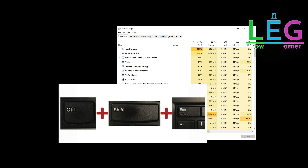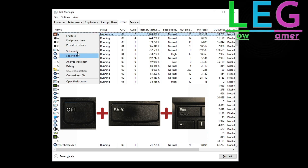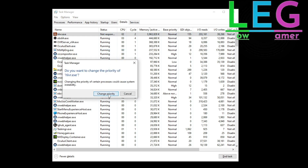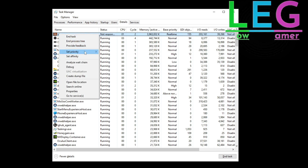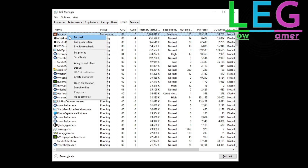Press Ctrl+Shift+Escape to open the Task Manager, then select the game and set the priority from Normal to Real Time. That's everything you have to do, and this will solve your problem. The game will work as smoothly as possible and you won't get any lag. So yeah, this is the fix.